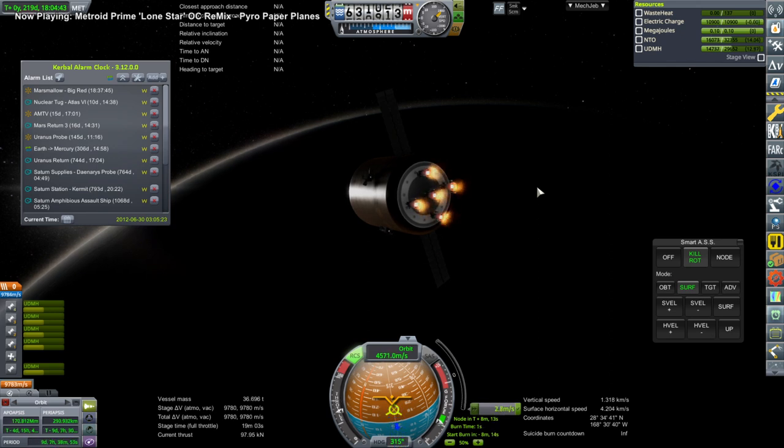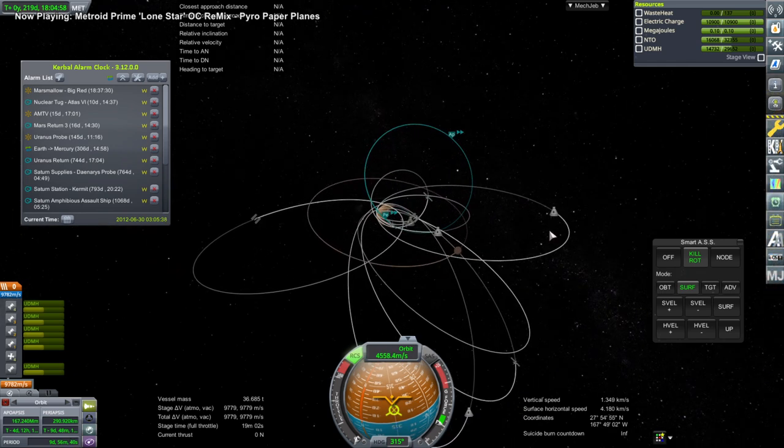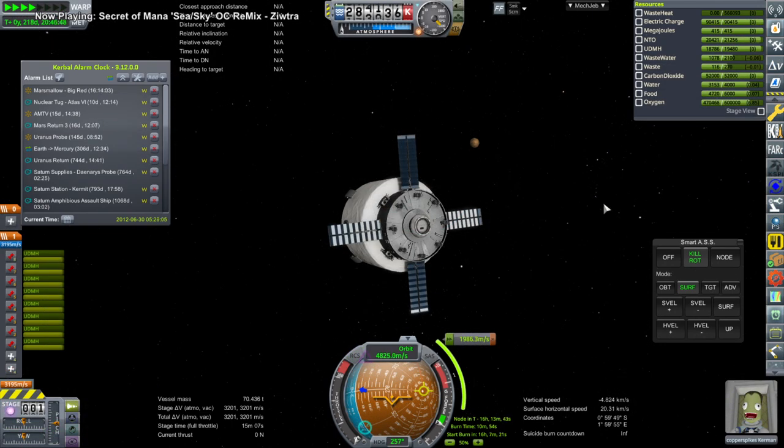This here is a little tug that is just UDMH and NTO, so it is hypergolic — very simple, storable fuels. You can see all the orbits that we have around Mars; they're all in different places with different apoapses, so it's very inconvenient to get to them and we need to use tugs like that one in order to move them around and get them all to Phobos ideally.